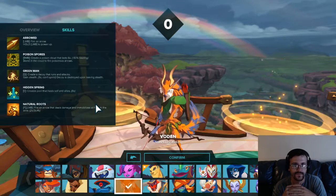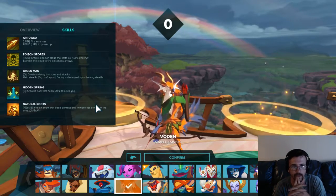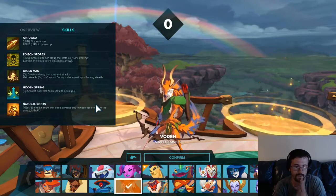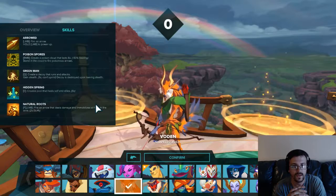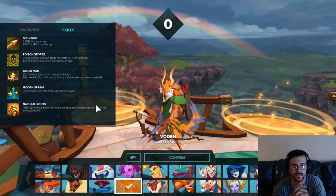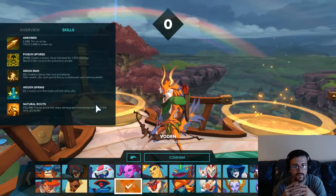Left click: fire an arrow. Hold the left mouse button to power up, much like a Hanzo shot. Right mouse click: create a poison cloud that lasts 6 seconds, which applies negative 50% healing inside it. Stand in the cloud to fire poisonous arrows.